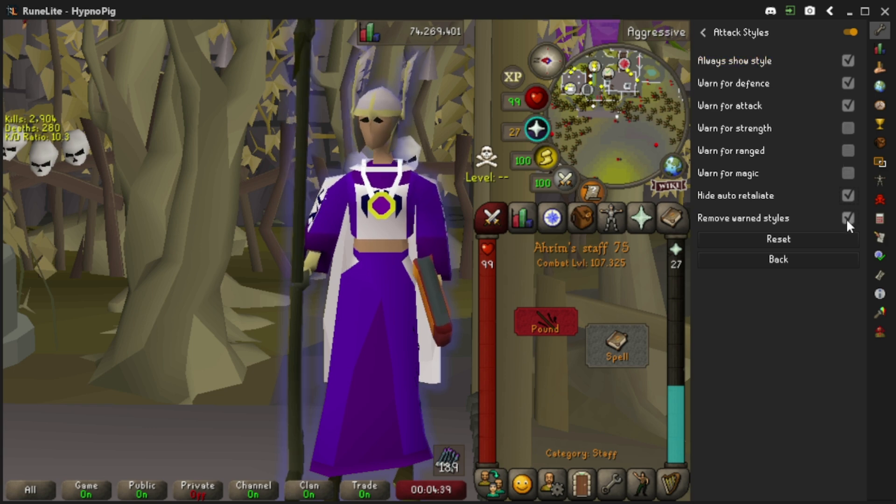Once you have everything checked off, you're going to want to press Remove Worn Styles, and then this is what will happen.